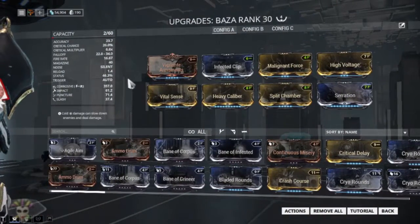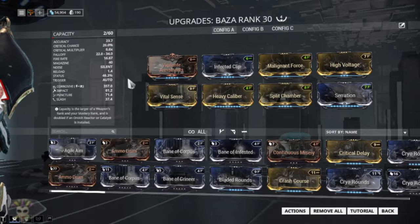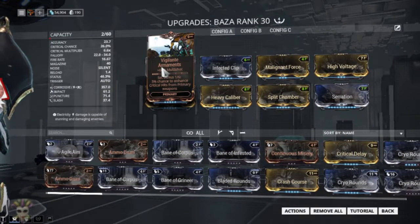We are running Serration Chamber, Heavy Caliber, High Voltage, Malignant Force, and Infected Clip. I prefer Vital Sense over Hammer Shot, though if you really wanted you could use Hammer Shot. I'm going to go with Vital Sense and Vigilant Armaments.